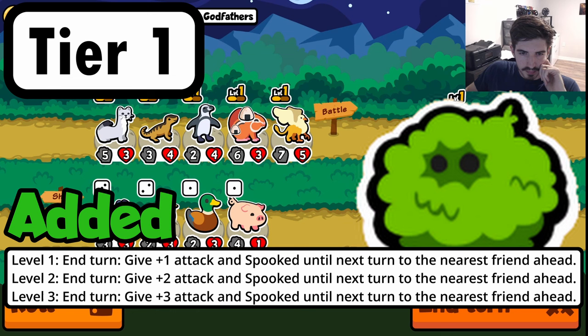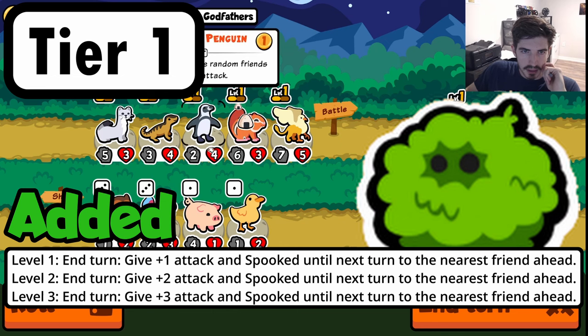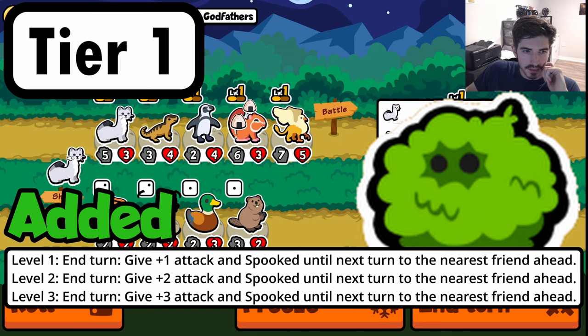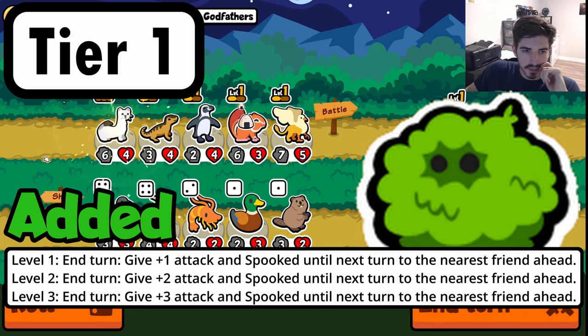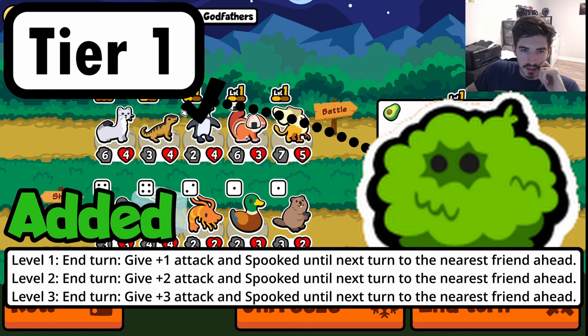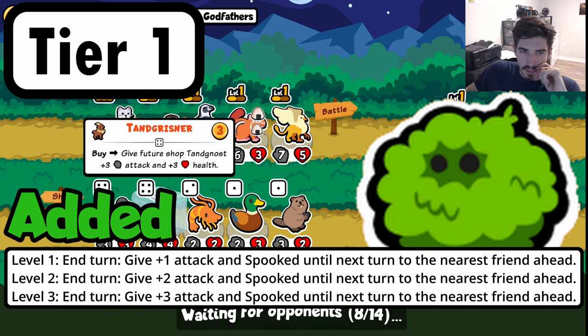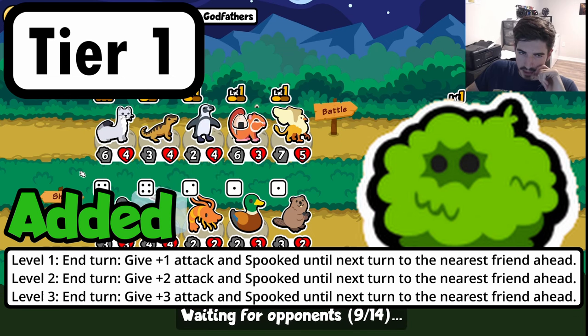The first bush pet we want to look at is the question mark homie — I'm calling him George. On the test server I made a video about him and he was super strong, perhaps a little too strong, so they toned it down. Right now he's a tier 1, 3/2, and his ability is at end of turn he gives one attack and spooked until the next turn to the nearest friend ahead, scaling up with level. On the test server it used to give more friends spooked, which was a little too good. Right now it's really good on a glass cannon unit where they only have one or two health anyway — you want them to trade into something good even if they take more damage.